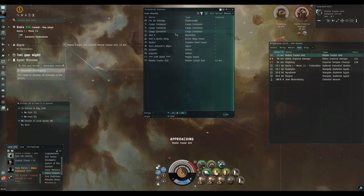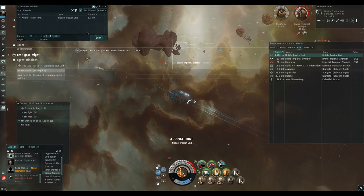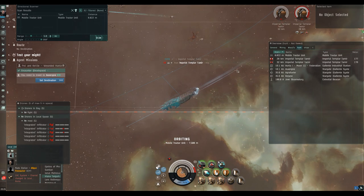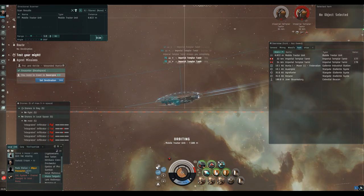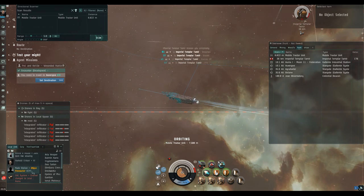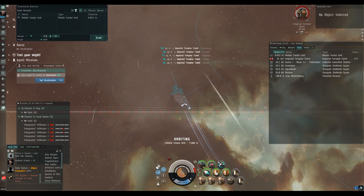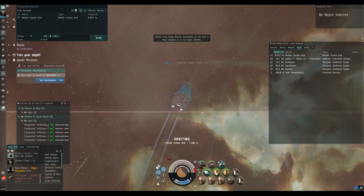To keep an eye out for people scanning down our MTU, put D-scan down to 5 AU range and give it a scan every now and again. If we see combat probes on there, then we know someone's potentially probing us down. I missed that in local - that's the guy I showed you on the kill board shooting MTUs, in the next system over. This is what I don't get about high-sec: why don't people communicate in local? In low-sec the intel in local is much better.